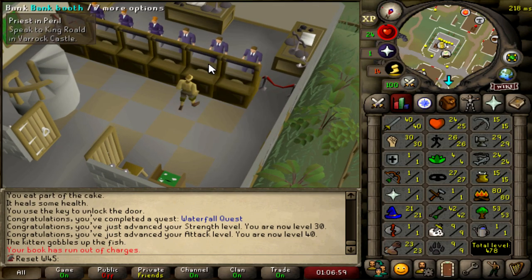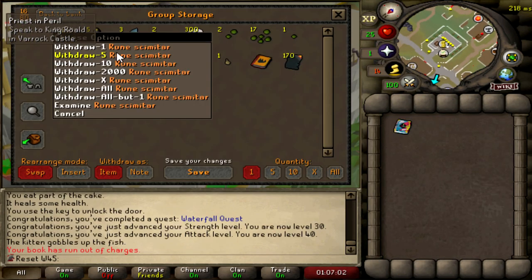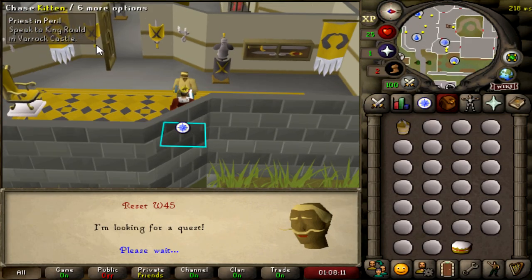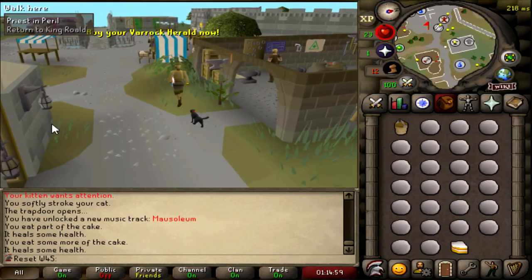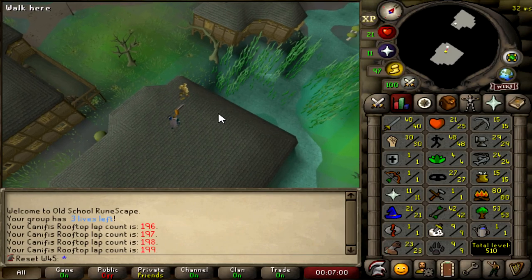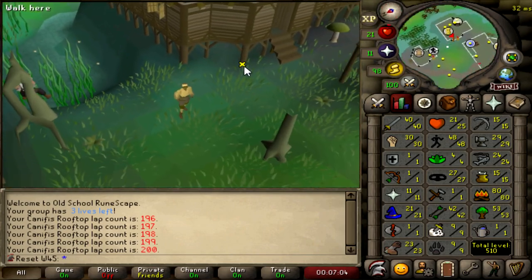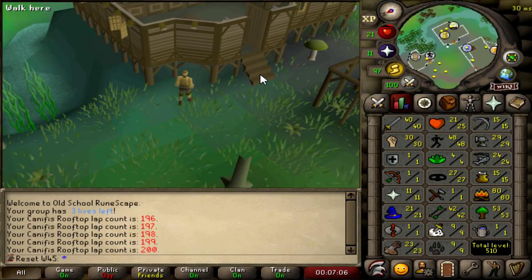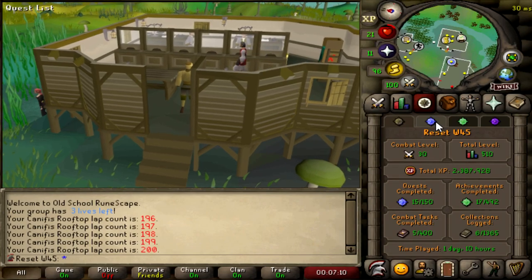Luckily we have a rune scimitar in the group storage — let's grab that. Starting Priest in Peril. The kitten has grown into a healthy cat that can hunt for itself — let's go! We got 11 Prayer from Priest in Peril, didn't even realize that. That is 200 laps at the Canifis rooftop done. We'll be back here — need to get 50 Agility; we're at 48 for now. Going to go back to buying buckets of sand.